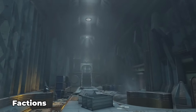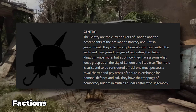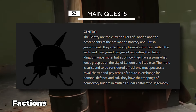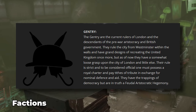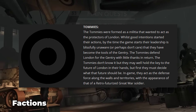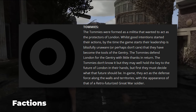Are there any new factions in Fallout London? The answer is yes. Up first, we have the Gentry — the current rulers of London and descendants of the pre-war aristocracy and British government. Their rule is strict, and to be considered official one must possess a royal charter and pay tithes of tribute in exchange for nominal defense and aid. Followed by that are the Tommies, a militia set to act as the protectors of London. Though good intentions started the Tommies, by the time the game begins their leadership is blissfully unaware that they have become the tools of the Gentry.